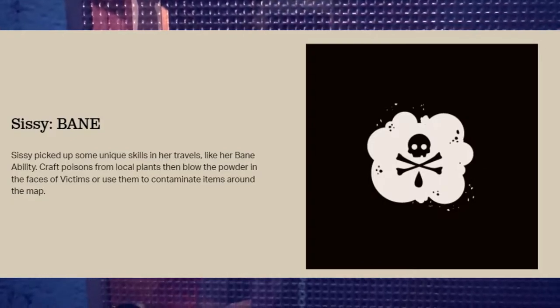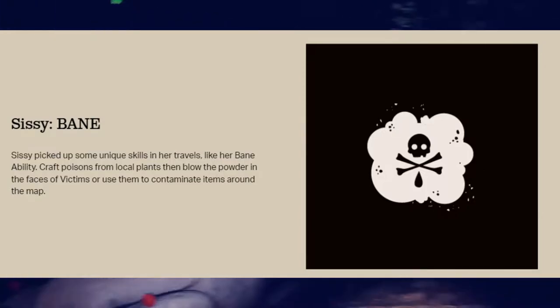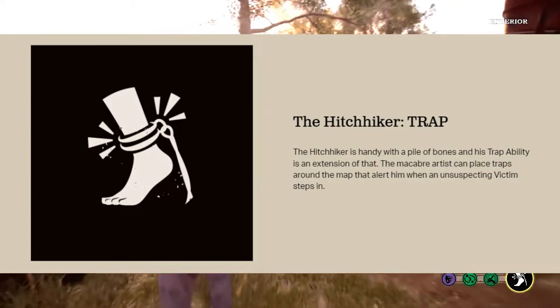Sissy's bang ability lets her craft poisons from local plants, then blow the powder in the faces of victims, or use them to contaminate items around the map. The Hitchhiker is really good with traps.